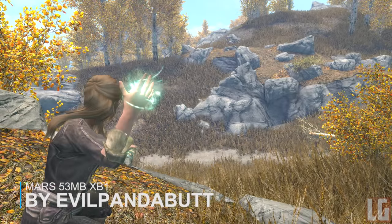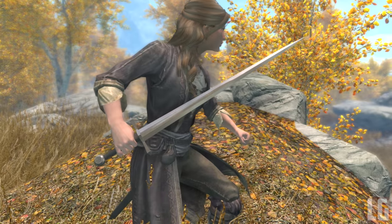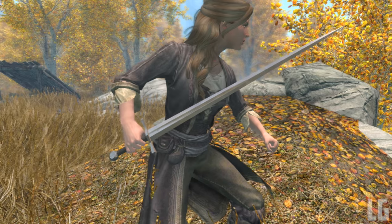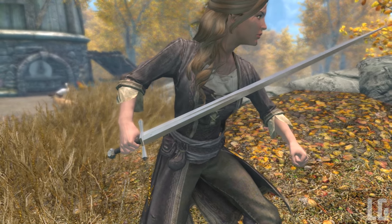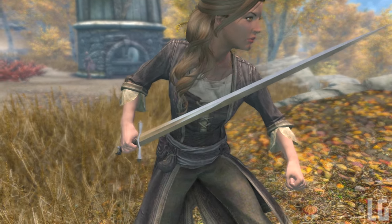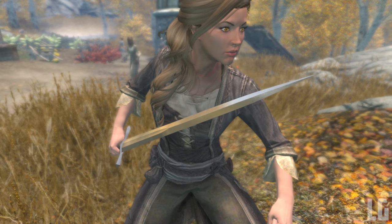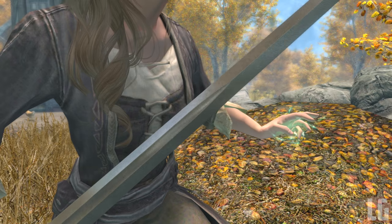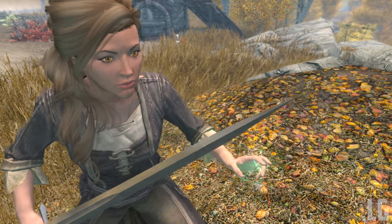Our next mod is a new sword called Mars, with a design based on Damascus or Valerian steel pattern. Craftable under the steel section, it doesn't require much to make, but in terms of damage the one-handed sword matches the Dragonbone greatsword, which is a two-handed weapon. So it's very strong and can be enchanted and refined for even more damage. The file size is a bit large at 50 megabytes for a one-handed weapon, but the texture is awesome and it's definitely worth downloading.